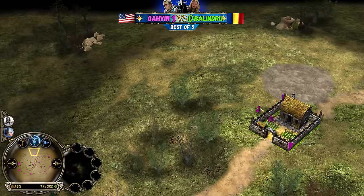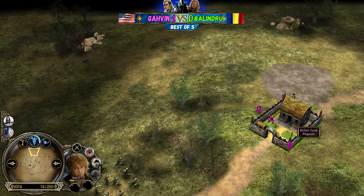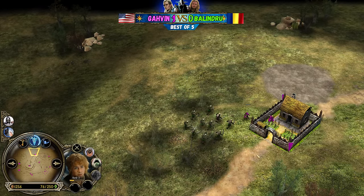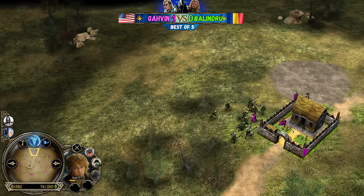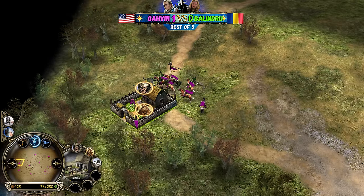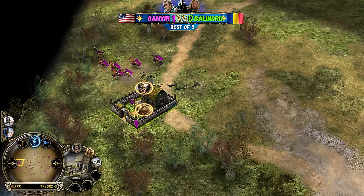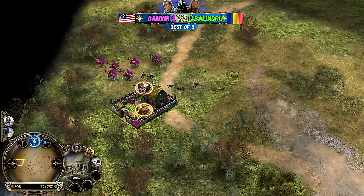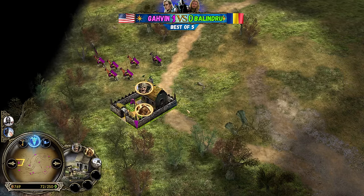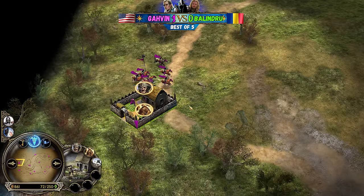Elma and Elvin combination is actually pretty deadly against trolls - you spear troll with Elma and spear troll with Elvin and you one-shot a troll. It's a very small tournament between the most active players, running over the weekend - hopefully finishing by Sunday. All the quarterfinal games today, including this first series between Gavin and Balinduru, and later today we'll also see Thorin versus Dunedain - the match of the day.